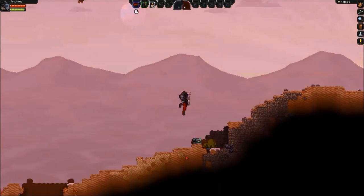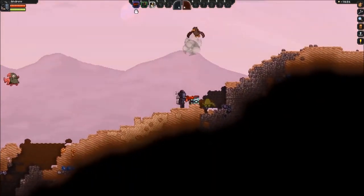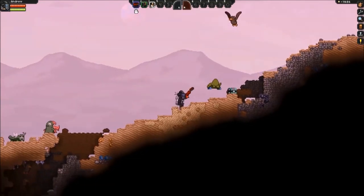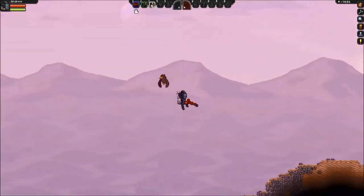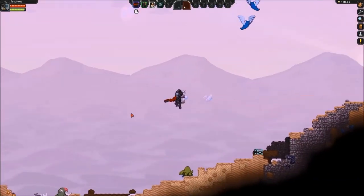It's in the X-sector and the coordinates and everything will all be in the description. So first you just travel right, straight from spawn, and you'll find a tech chest, and inside the tech chest is bubble boost — just a normal tech, so you'll use that.